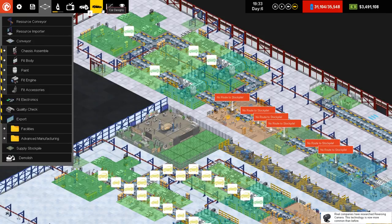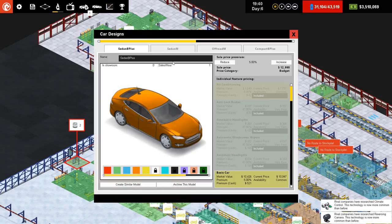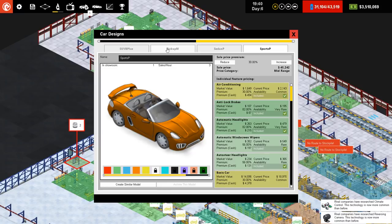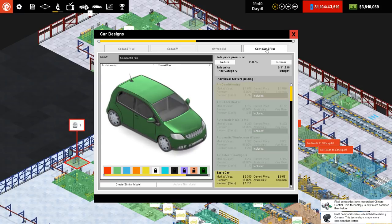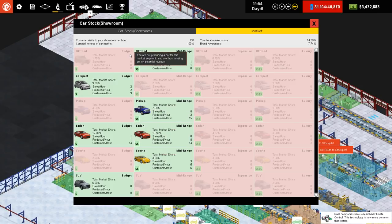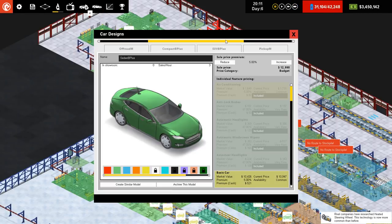What sort of hybrid do we want? We've got sedans and off-roads. Ideally with a hybrid you're generally in a slightly bigger vehicle — sedans or SUVs. Let's check what's selling most. Budget market: no budget off-road, pick-up budget, off-road yes, sports no. We do have a budget SUV. So actually a budget SUV is the way to go — an SUV B+.